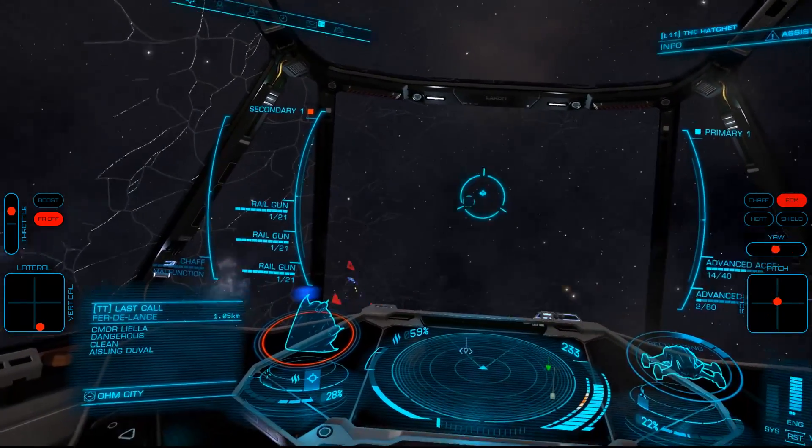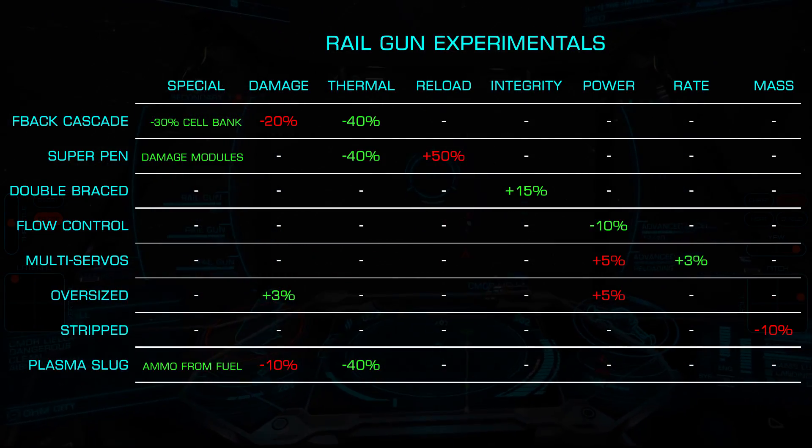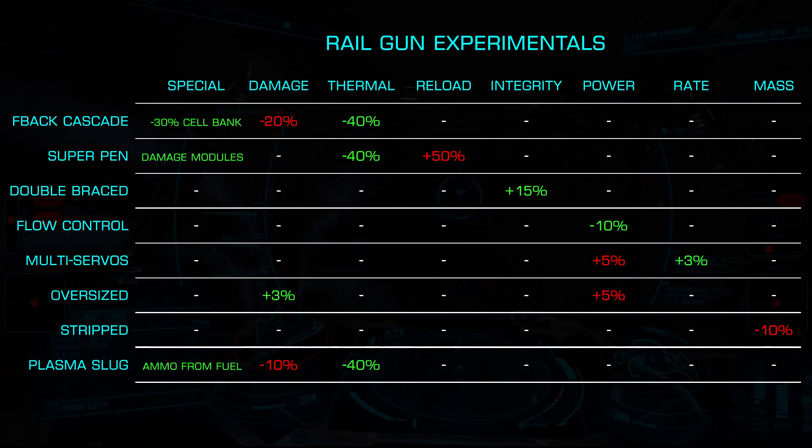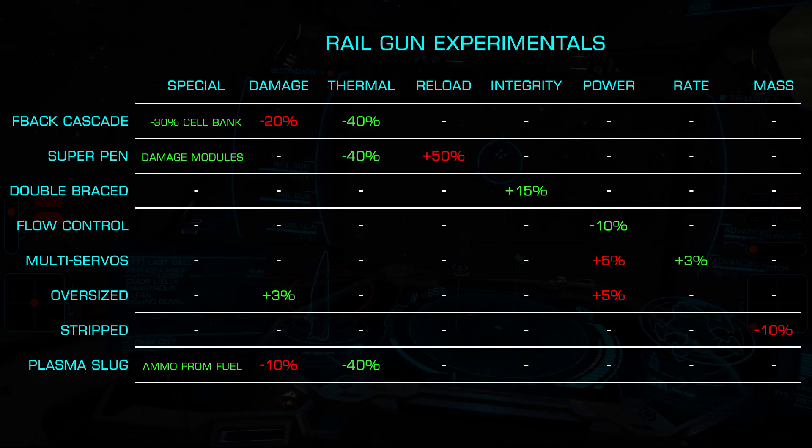Railguns offer us eight experimental effects: Feedback Cascade, Super Penetrator, Double Braced, Flow Control, Multi Servos, Oversized, Stripped Down, and Plasma Slug.